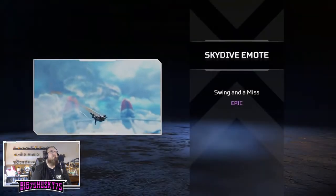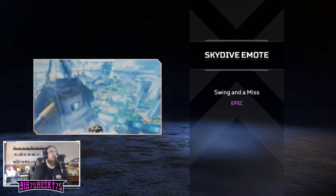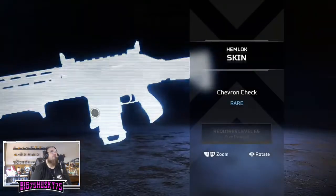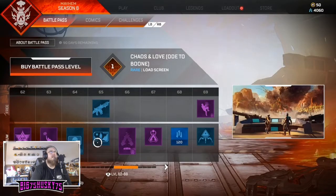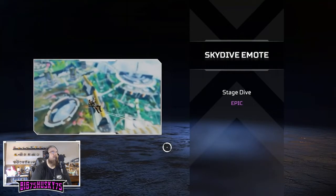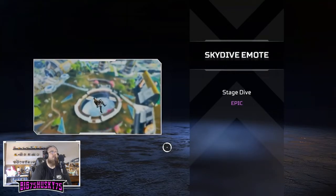Swing and a Miss - the raven's gonna attack him, fair enough. 'Oops, I killed you on purpose.' Hemlock skin - Chevron Check, that's all that is. Chaos and Love, Ode to Boon, Surprise Attack - that's kind of a cool one. Seems like there's a lot more holo sprays this season.